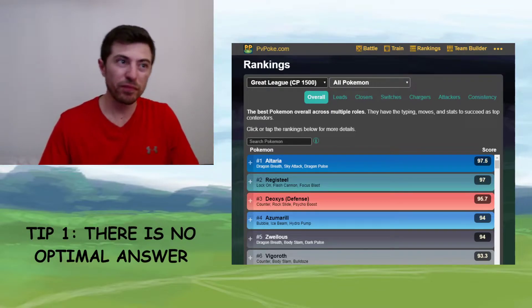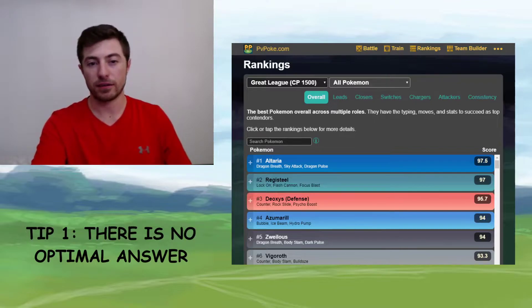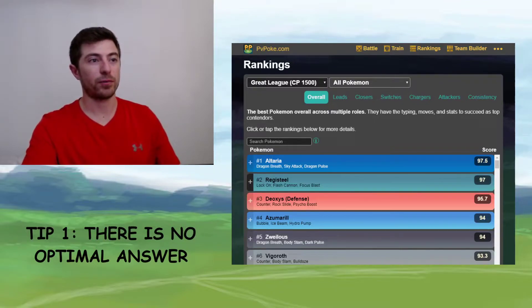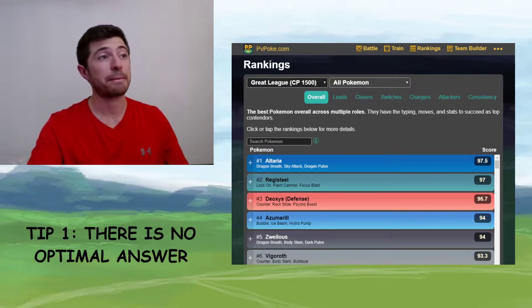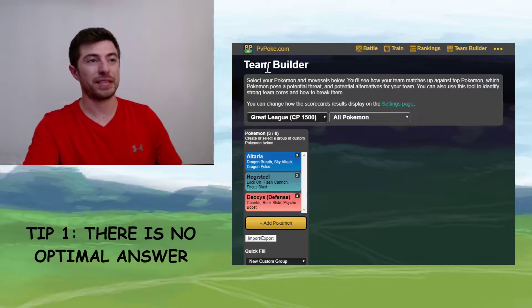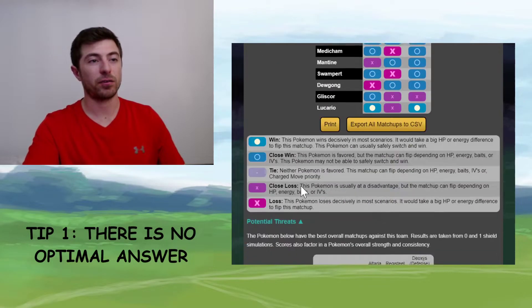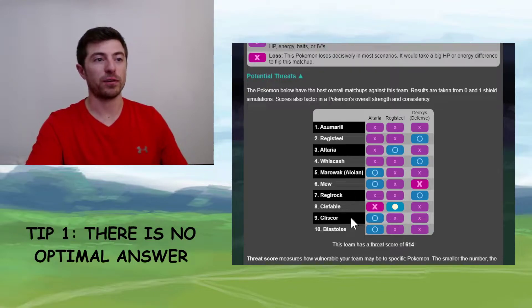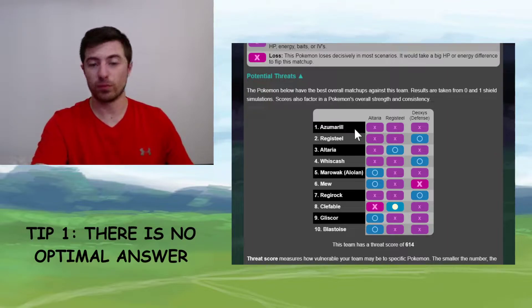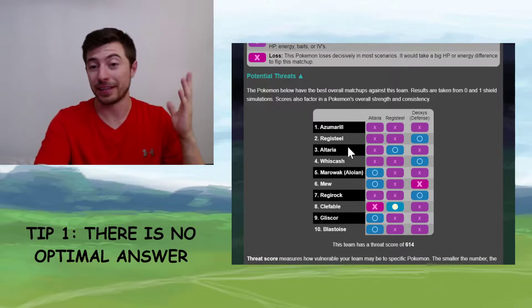Just as an example, this is pvpoke.com — this is the absolute best resource you can have for trainer battles. They rank Altaria, Registeel, and Deoxys Defense as the three best Pokémon in the Great League. So if you break everything down mathematically, those three come out on top. Let's put them into team building and rate them — and these are the Pokémon that will do mathematically the best against that team. Azumarill is going to give an Altaria, Registeel, Deoxys team a hard time. Registeel and Altaria, funnily enough, are also in there.